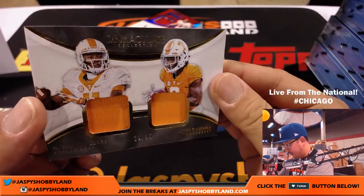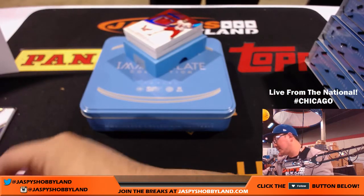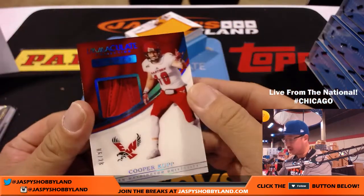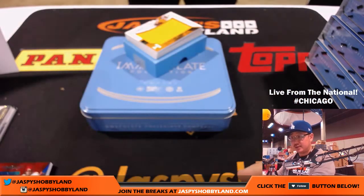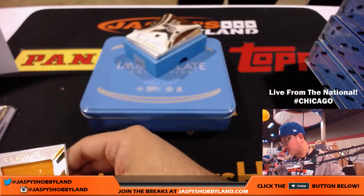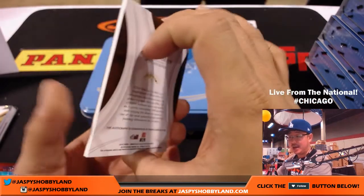28 out of 99 — Joshua Dobbs and Alvin Kamara from Tennessee, a couple of Volunteers — going to number eight, David Vasquez. Eastern Washington University, six out of 28, Cooper Kupp — look at those gloves. Number six, again David with that one. Another Tennessee Volunteer, Alvin Kamara again, four out of 49 — John Parker, number four. Daniel Braverman on-card auto, 47 out of 99 — Jim Potter with number seven.